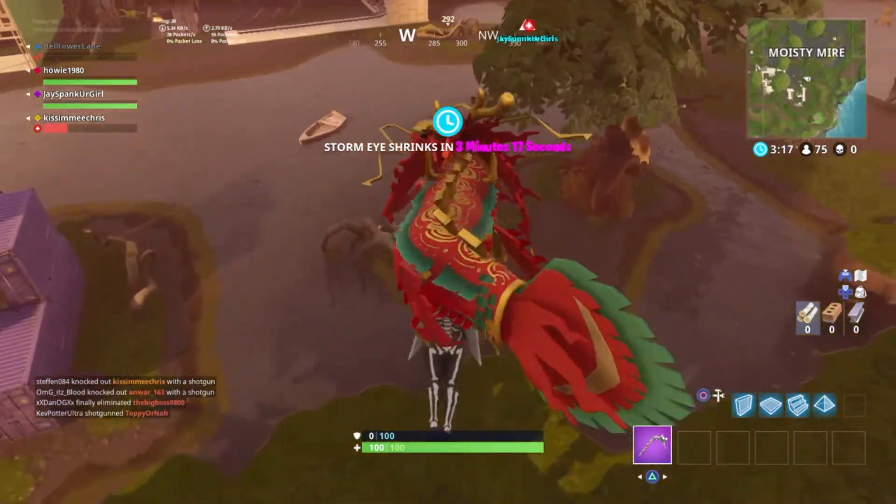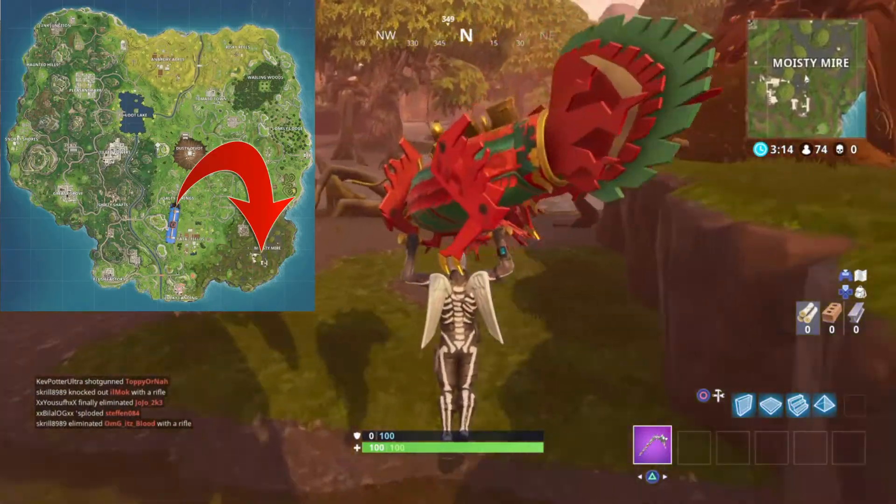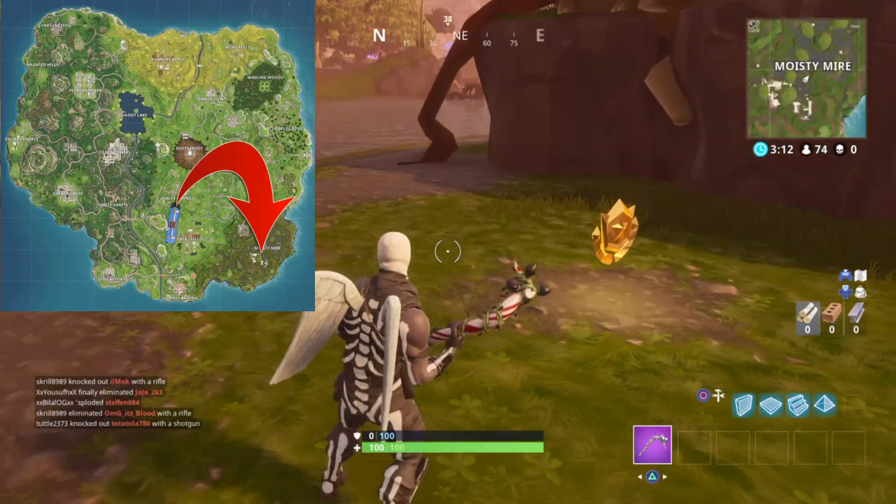You're simply going to want to head over by Misty Mires, land just below the T in Misty, and you will find your battle star here.